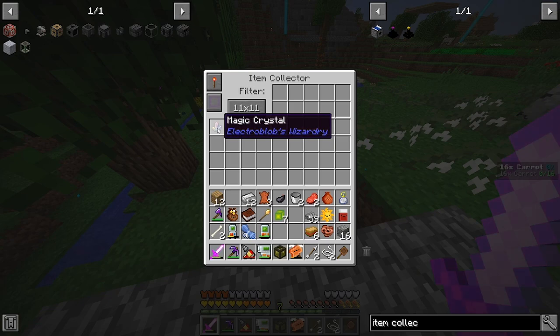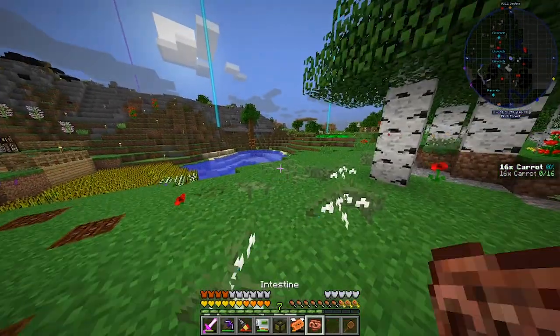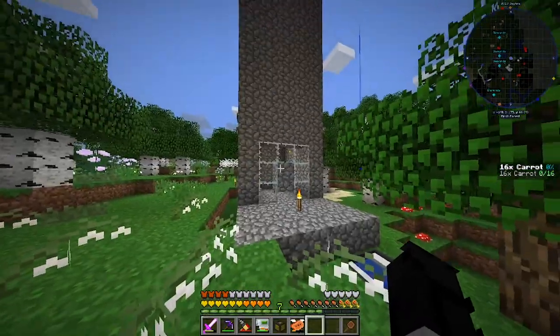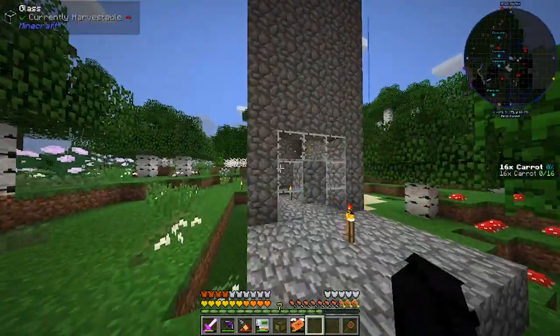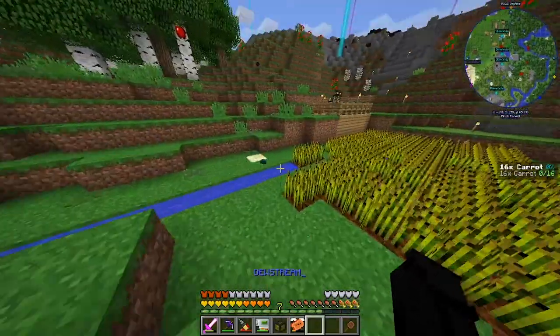So now this picks up stuff. We've got a magic crystal. We'll put some extra goodies in there. An intestine — which instantly got picked up. What did we get? Some slime boss. We did have a mob fall down, which means they're still spawning while we're down here.